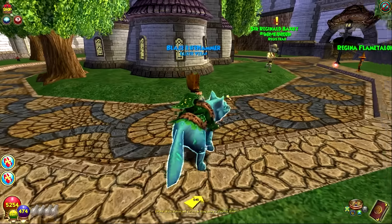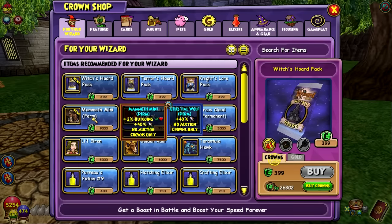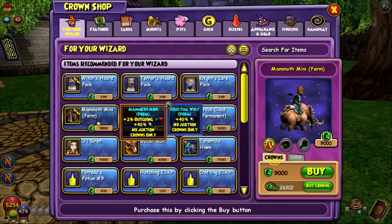Now the mammoth mini is available in the crown shop, but it comes at a price — 9,000 crowns for the permanent mount. This is a mount I've wanted for a while. Honestly, even four of us were farming it multiple times and none of us got it, so it's pretty rare. I'm glad they put it in the crown shop, though it is still 9,000 crowns for people who want it instead of farming.